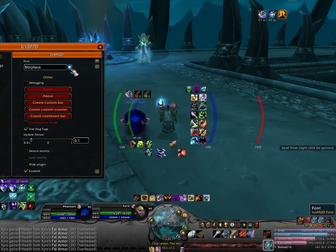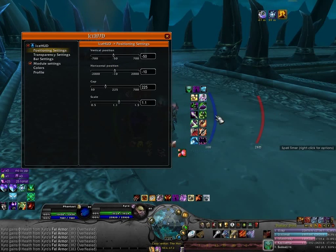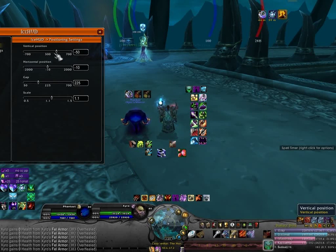It has a lot of different settings. You have different texts, whatever you like. I prefer Morpheus. They have all different kinds of settings on how to actually display the bars. You can make them anywhere you want — up, down.